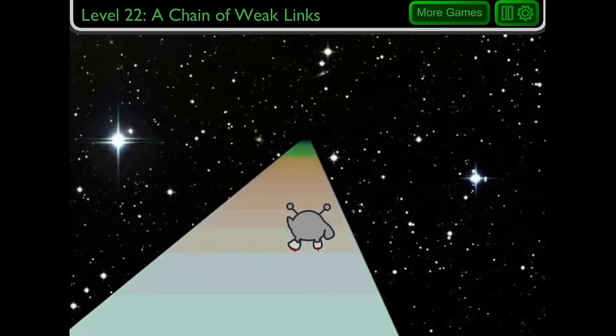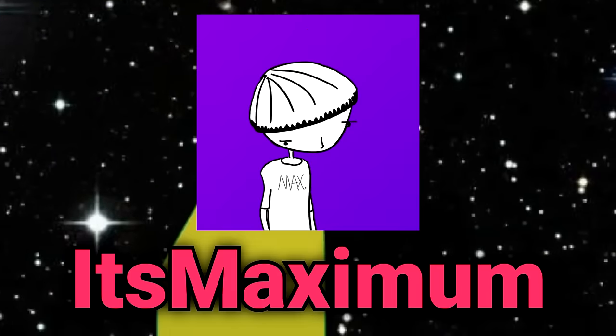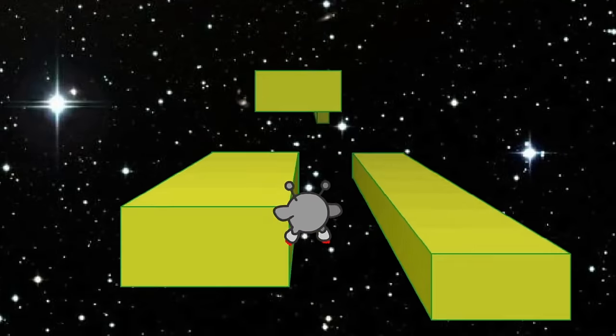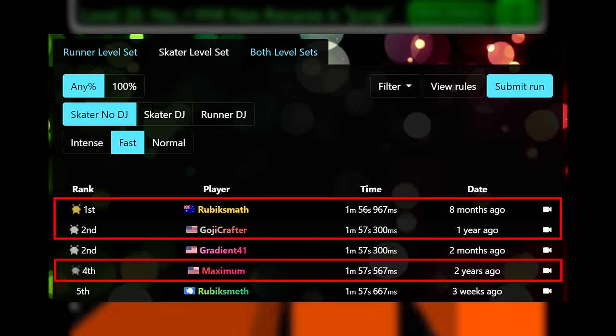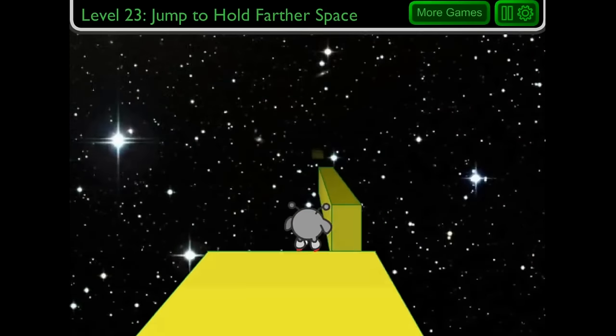To save rotations in Run 2, speedrunners will rotate on the back of platforms when not intended, perform large jumps that are barely possible, and execute movement that becomes near impossible at high speeds. However, the most interesting rotation save of all is a corner launch in level 23 of skater, found by the narrator, that can save two rotations. Unfortunately, this save is one of the hardest in the entire game, as it comes at the very tail end of the level set. Only three runners have ever pulled off the strategy first try in a personal best run, speaking volumes to its sheer difficulty.